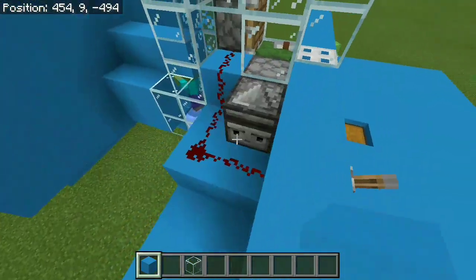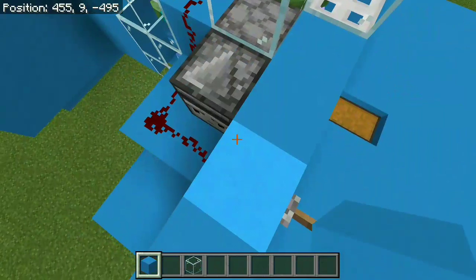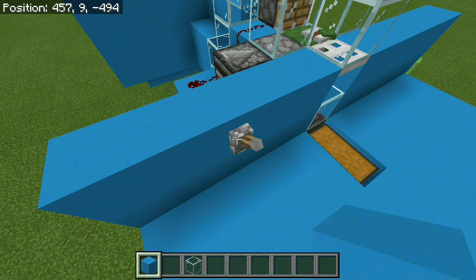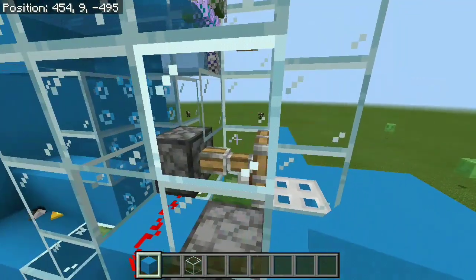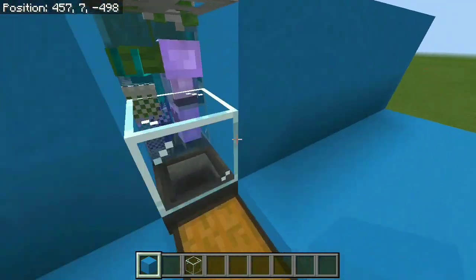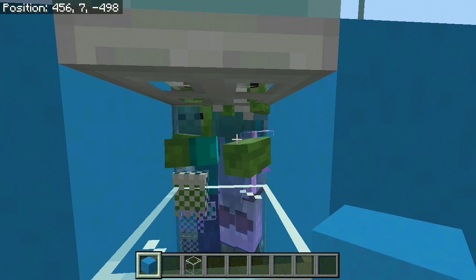This lever is basically connected to an observer which is connected to the dispenser. The reason for that is because we're using the lever to activate the piston, and if we didn't have the observer, we would need to activate and deactivate the lever multiple times to retract the water. But because we have the observer, once we press this lever, the piston gets extended and that stops any new zombies from dropping into our killing chamber. You can see we dispense the water and after a little while these zombies are actually gonna start shaking and turn into drowned mobs.